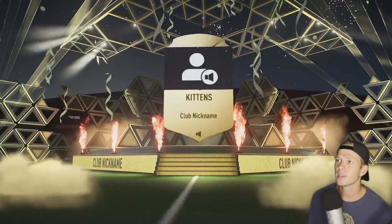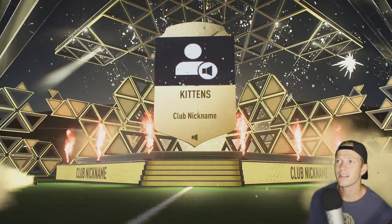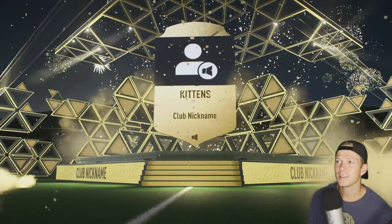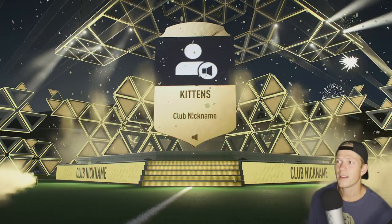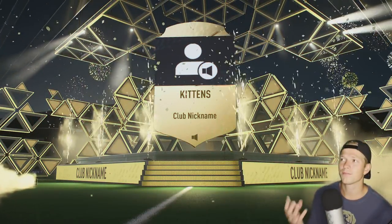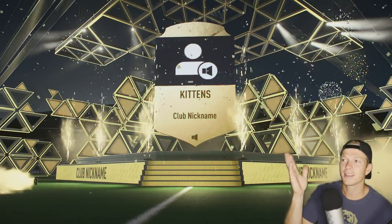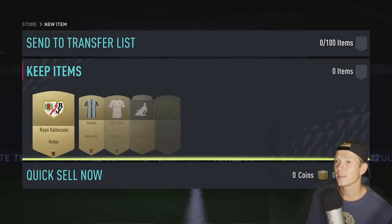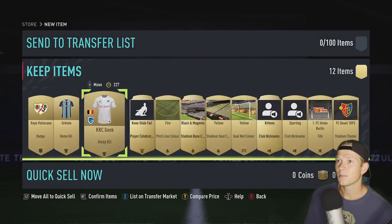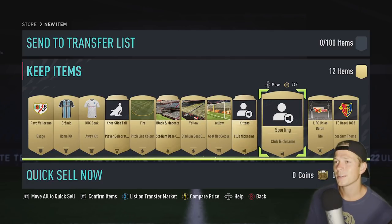Looks like we got a stadium — you're kidding! Our club nickname is Kittens. I like how there's fireworks and flames shooting up and then... Kittens. That's the best you could do? Wow. Alright boys, looks like we are the Kittens. You know what — I'll take it. I'll take it. We're going to be the Kittens, I will embrace it.